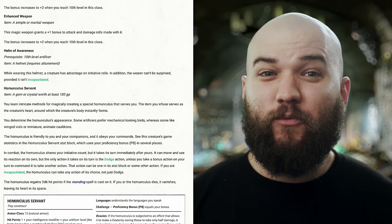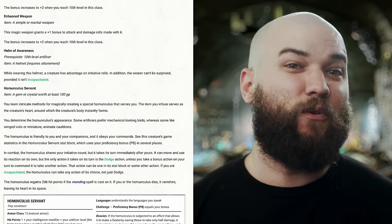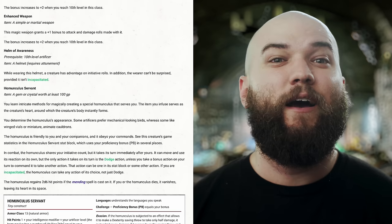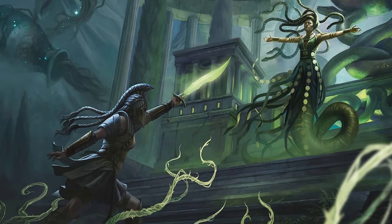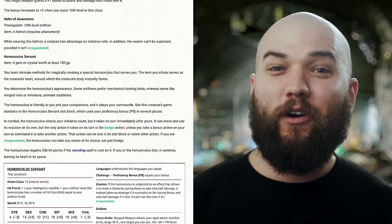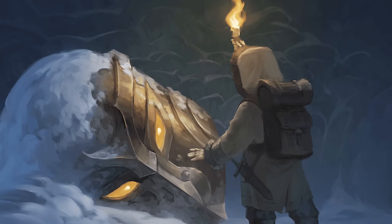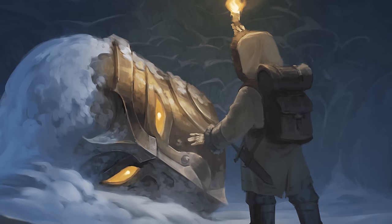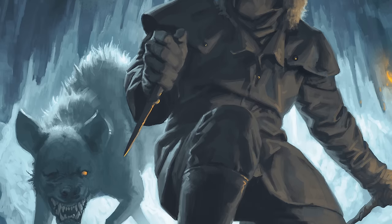Just the same, Enhanced Weapon can add a +1 and eventually a +2 to the attack and damage rolls of a simple or martial weapon without the need for attunement. This might be less useful for many Artificer builds but may work for some or at least for others in your party. The Helm of Awareness more or less does the same thing as the Alert feat by giving the wearer advantage on initiative rolls, but it does require attunement and a helmet to infuse. It's a worthwhile pickup but hardly necessary.